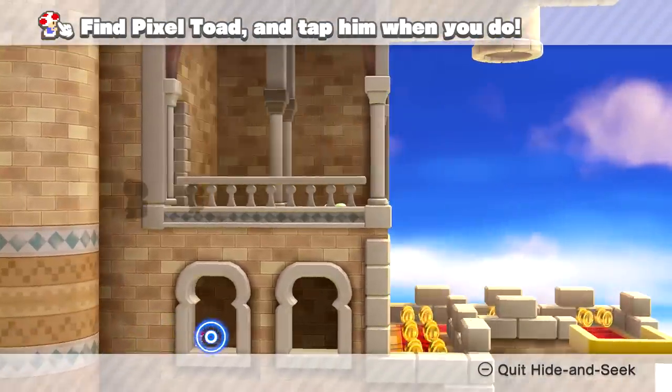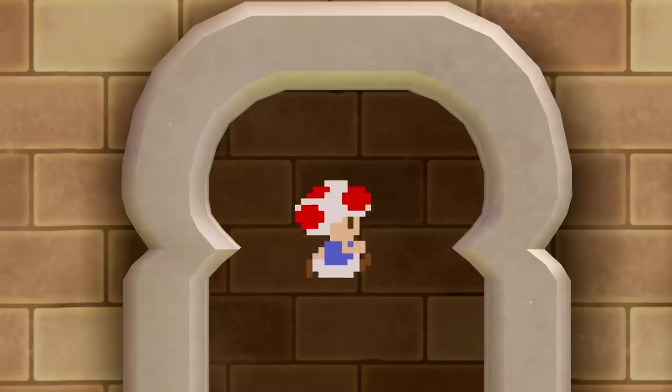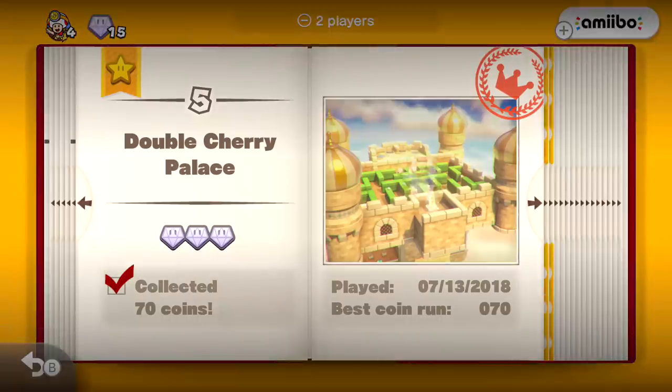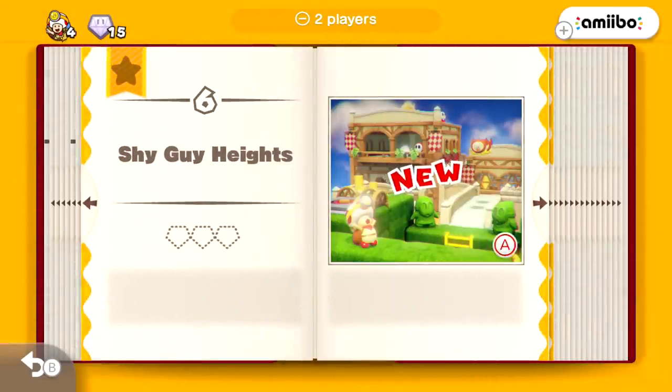Ah ha, I see you — oh, where'd you go? Oh, here he is! So he can jump around now, that's a little concerning. That means we'll have to take a little bit extra time when we're looking around. But hey, there we go — we found him, he's just jumping between the windows. So there's level five, finally done. Now we can move on to level six, which is Shy Guy Heights!